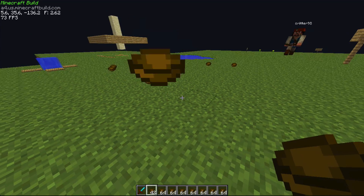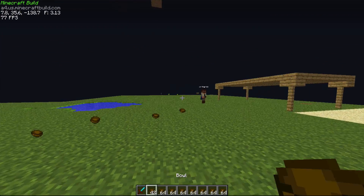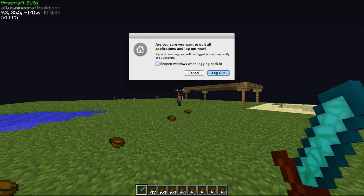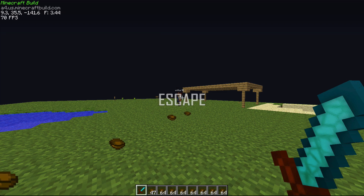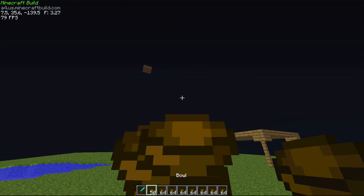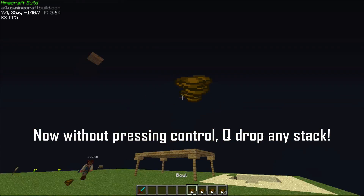The first thing you want to do is press Command+Shift+Q, like you're going to force logout. It'll bring up the force logout screen, and instead of hitting cancel, you hit Escape and go back into Minecraft. Now all you have to do is press Q and you can drop an entire stack of items at once.